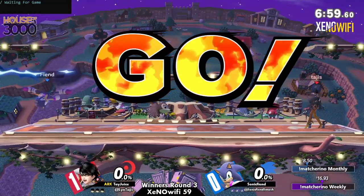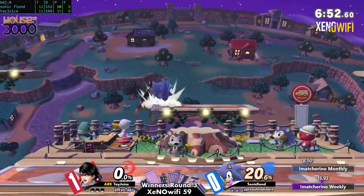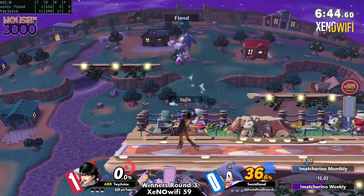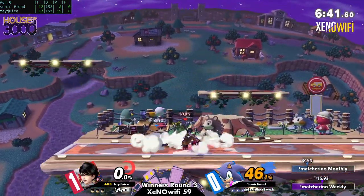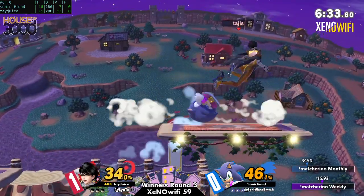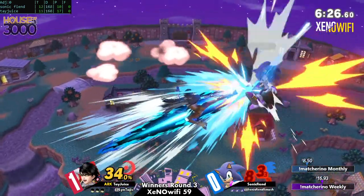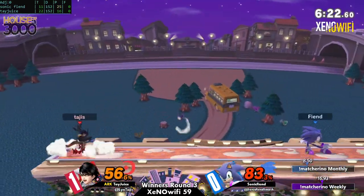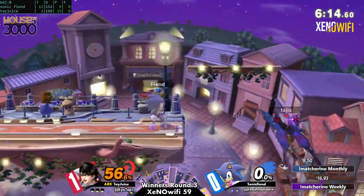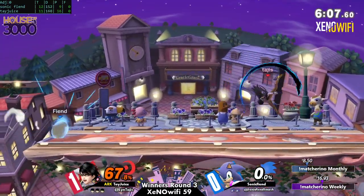We're going to Town and City here. The most beneficial states for Sonic here are the tri-plat state and the FD part of Town and City. In one instance you can camp platforms, and in another you can keep your distance and dash back, asserting pressure because they can't retreat to platforms. These two states are definitely beneficial for Sonic. However, when the platforms are on the side, Bayo might benefit from that because of Witch Twist and the slide — the slide is definitely heavily beneficial when the stage is like that.